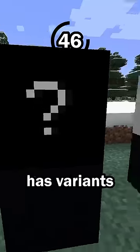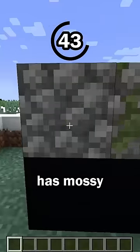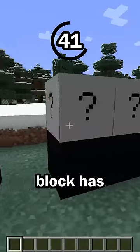Hint number 2: this block has variants. Many blocks in the game have variants. Cobblestone has mossy cobblestone, and this block has a few variants as well.